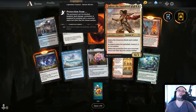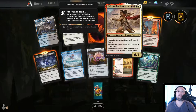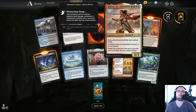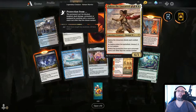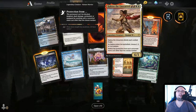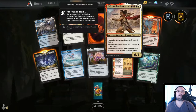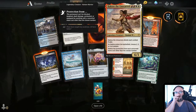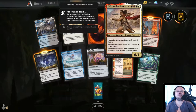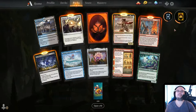Haktos the Unscarred — 4 mana, 2 red and 2 white, 6/1. Haktos attacks each combat if able. As Haktos enters the battlefield, choose 2, 3, or 4 at random. Haktos has protection from each converted mana cost other than the chosen number. That is super cool — so cool. Though he should have Haste.